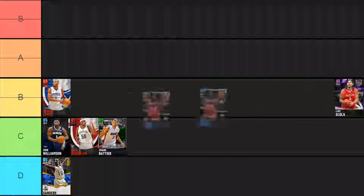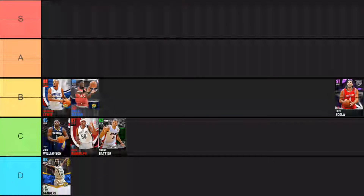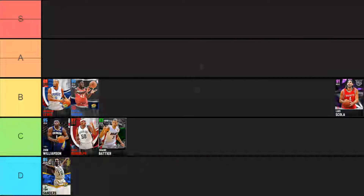Pascal Siakam similarly fits into B tier. He's another card hurt by a lack of gold badges, but his playmaking is really decent, he can shoot the three ball, has a good release, can finish, and gives you a little bit of everything — which with somebody like Siakam is really important. I actually used Siakam in my domination grind for a while and he helped out a bunch. There's also a Kyle Lowry duo which gives him some nice boosts, so it's definitely worth picking up that Sapphire Kyle Lowry. Overall a very solid card.